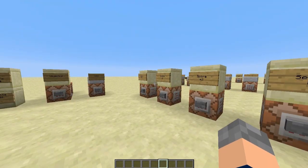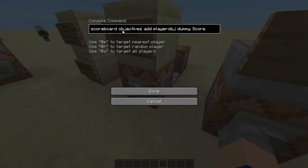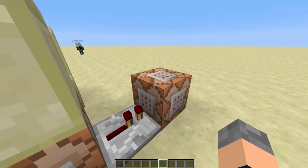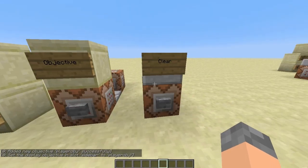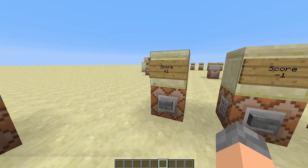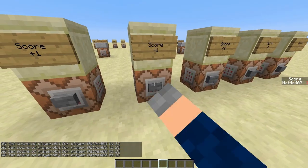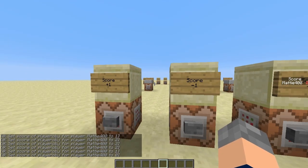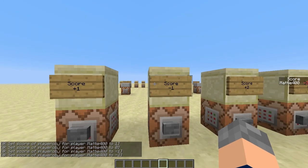So we'll go into some examples. To show the examples we need to actually have an objective, so I've set this up: it's adding another objective called 'playerOBJ', it's going to be a dummy, and its display name is 'Score' with a capital S. This is going to add it to the sidebar so we see it on the side of our screen. If I run that — that's just a clear to delete the objective so of course we don't want to do that yet. As you can see, I've just created it, it's a sidebar, but it's not showing up yet until I change my score. Score plus one shows it on the side, I can spam that and go up to two, three. Minus one can also do that. Note that it can show zero — it won't disappear again when you put it down to zero, and it can also do negative numbers.